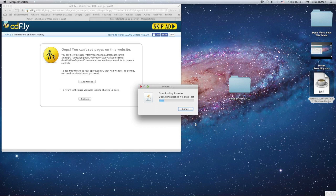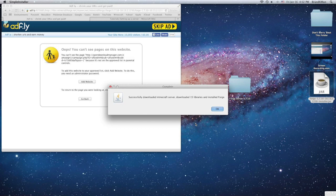This tutorial is Mac-based. I'm also going to teach you guys how to port forward, which means your friends can join your server. I already showed how to port forward in my first server tutorial, but I wasn't great at explaining it back then. Okay, it's done downloading now.